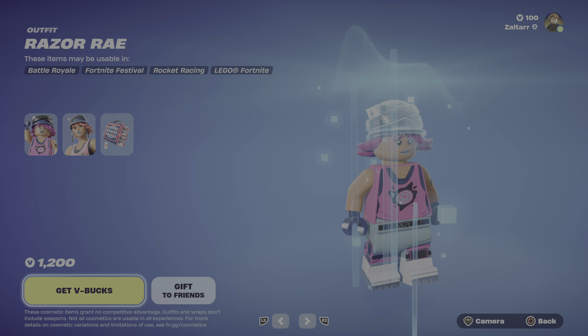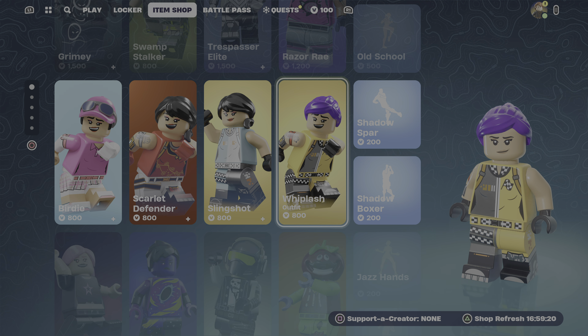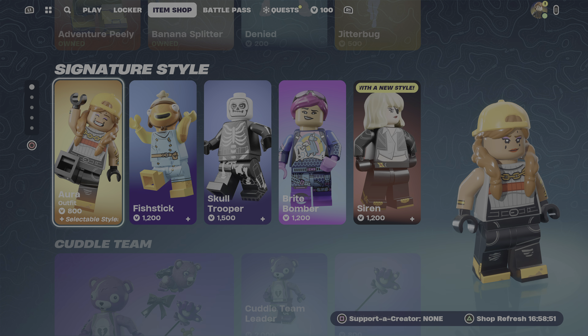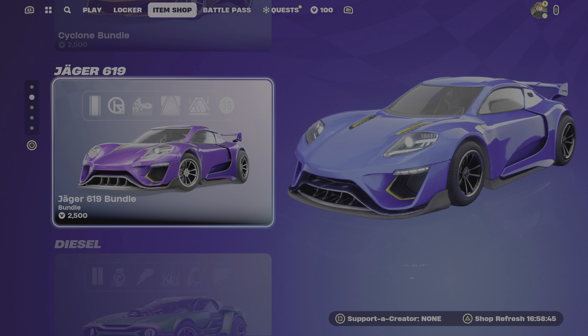Any of these skins would also give you the regular skin for battle royale. Whiplash and Slingshot were here yesterday. Shadowboxer and Shadow Spar were there yesterday. I don't think Birdie and Scarlet Defender were there. Here's Hayes, Galaxy Grappler — I believe those were both here yesterday. I think all four of these were here yesterday. The Peely stuff and the bundles were also there yesterday. You can buy the cars, but that's more like regular Fortnite.